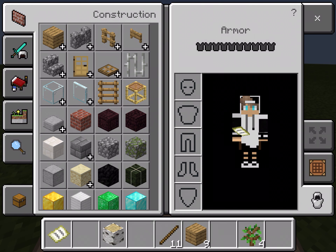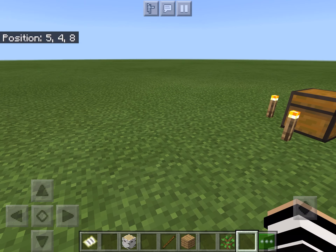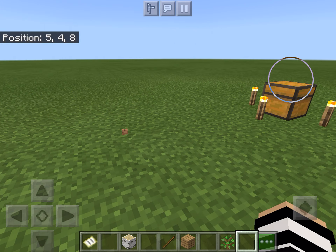So you have five tabs. The first thing you're going to want to note is the three tabs on the top of your screen. Show Coordinates will display your position and that stuff.